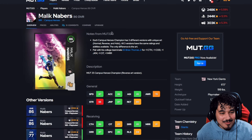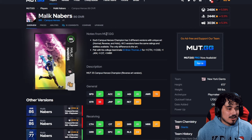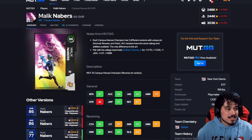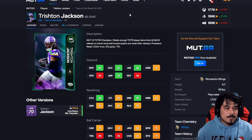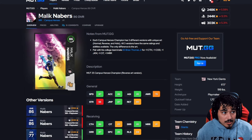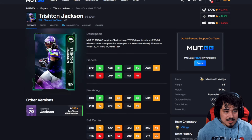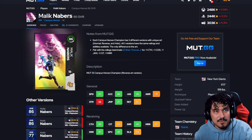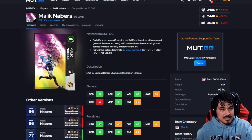Mid-level we have Malik Neighbors at 250k — a great card that will also get a boost. We also have Brian Thomas Jr., who will be mentioned at low level — 87 speed at six foot, love to see that. Then Tristan Jackson: now that the quick spin is dead there's more value in cards like this and even Keon Coleman, because that mechanic is gone anyway. So mid-level: Neighbors, Tristan Jackson, and Randy Moss — we kind of gradient down the price level here.